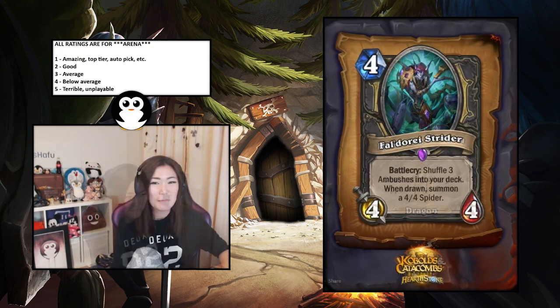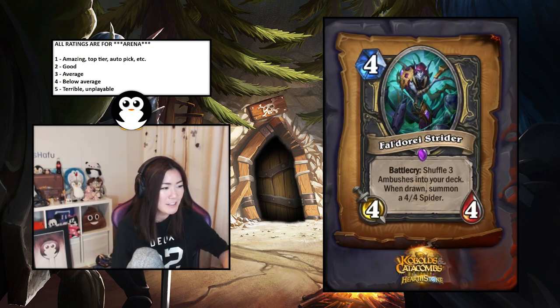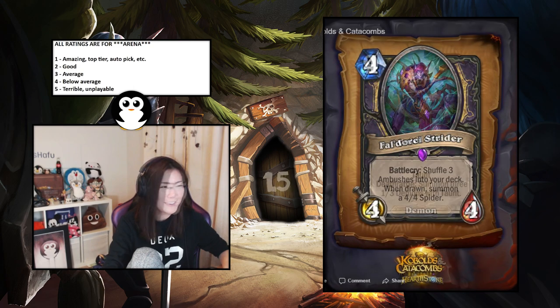Four-mana four-four that shuffles three Ambushes into your deck. When drawn: summon a four-four Spider. I think this is quite good — four-mana four-four is fine already. Every time you draw an Ambush you also draw the next card, so it's like free four-four spiders. This is insane — I'll say 1.5, almost a one.